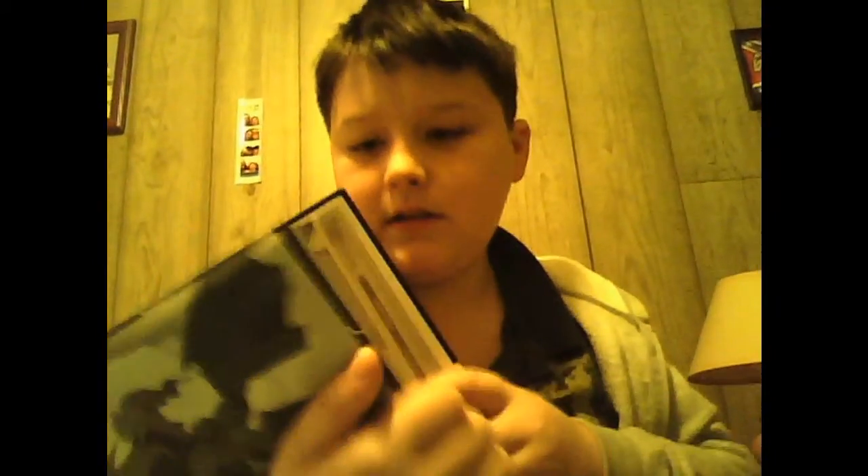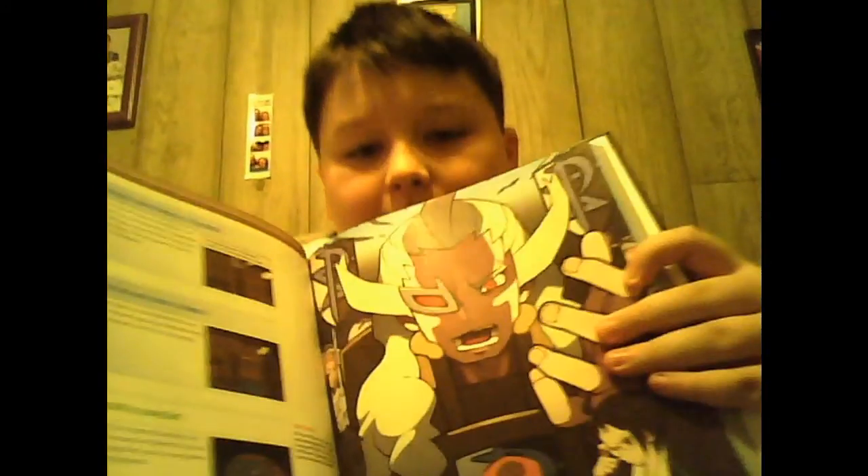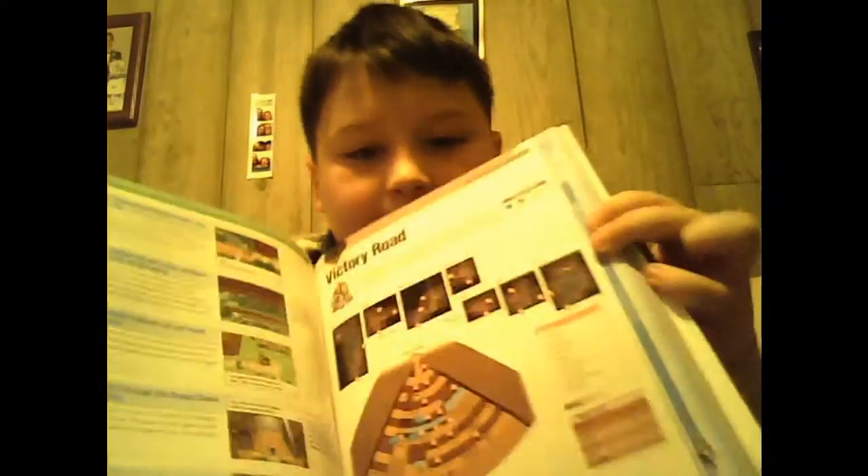All right, sorry about that little cut. Right here I have the strategy guide — cool hologram picture on the cover — and the back shows Bianca and the professor. Inside it's nicely organized, and there's a picture of Ghetsis and other stuff.